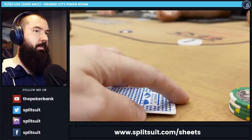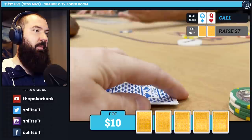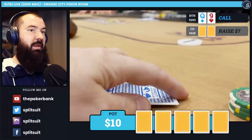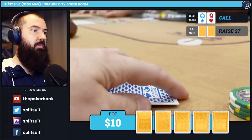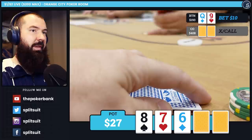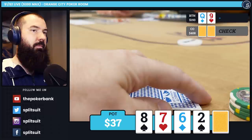A little later in the session, we're on the button with Queen-9 offsuit. There's a raise to $7 from the cutoff — our buddy with pocket queens from the last hand. You could argue for 3-betting, but personally I'm going to defend here a lot on the button with no squeezers in the blinds and take position. We go heads up to it with no complaints. The flop is 8-7-6 rainbow. They check, and I fire out for $10 — though $13-$15 would be a little better. I think $10 is just a shade small.